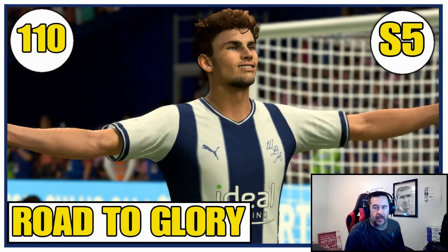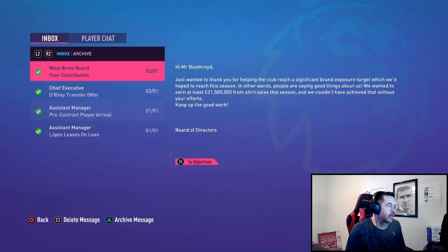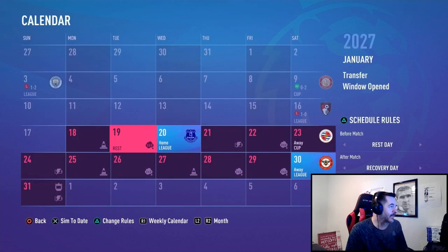Hello again guys, welcome back to the channel. My name is our lad from Set Play Gaming. This is the FIFA 23 West Brom career mode - the road to glory - Season 5, Episode 110. We are into January 2027. We have passed the brand objective quite easily with a couple of months left to go, gaining 21 and a half million in shirt sales, which is something to be celebrated as we look to our new budget for next season.